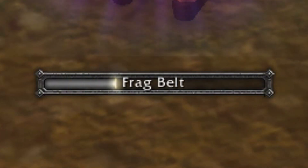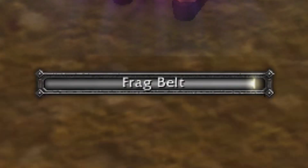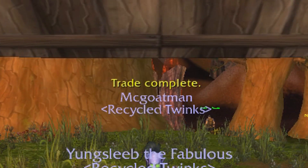A little cast bar will show up below your character showing you that you're currently applying the frag belt to the belt. Once you've done that, drag the belt over to the trade window and make sure that the person receiving the frag belt clicks trade.